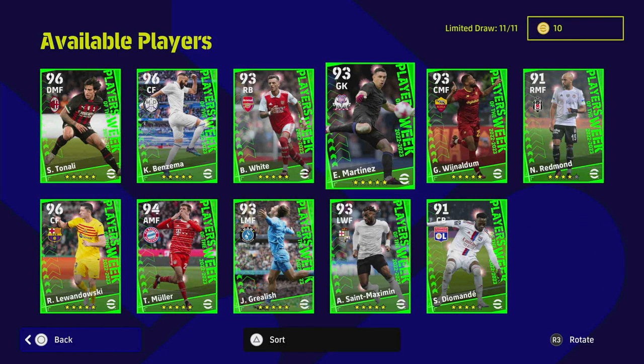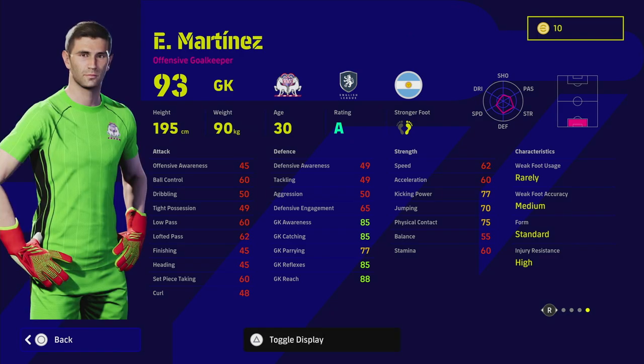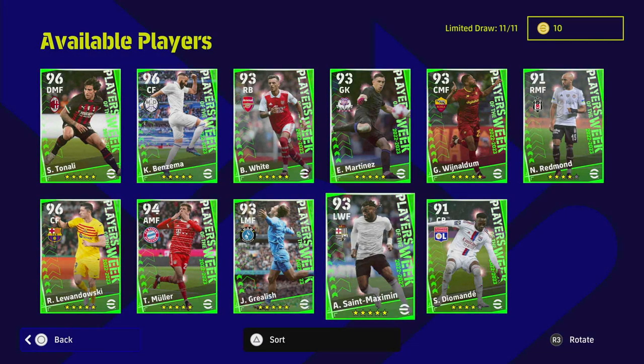Martinez — we get another version of him. He has standard form and a rating, and he does have long throw and low punt, but that's it. His goalkeeper stats in my opinion are not worth it. If you spin him, I would not use him — I would definitely use a better keeper. We'll also have a video coming out on the best players to use for the live update to maximize your chances of getting stat boosts.